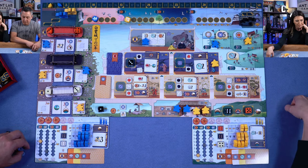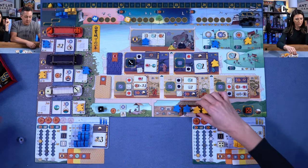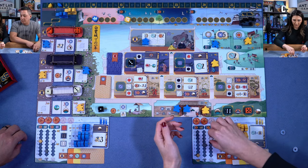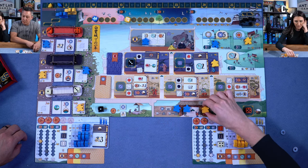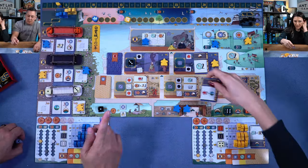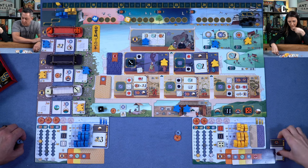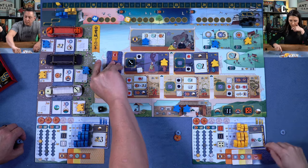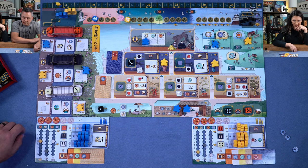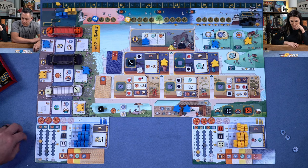Anthony decides to move one courtier up twice using five mother of pearl. He takes two points, and the room's action gives him a well reward: a daimo, a coin, and a resource. He takes rice but realizes he still won't have enough to do what he wanted. With no dice left on the relevant bridge, he also won't get his extra daimo tokens.